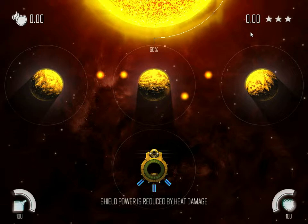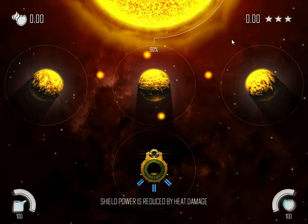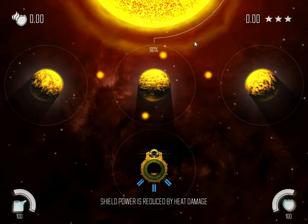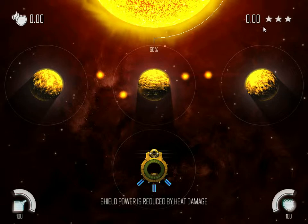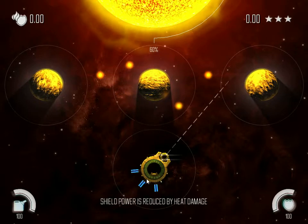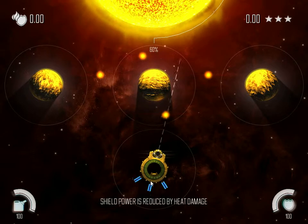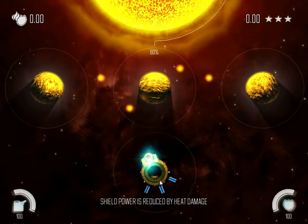You notice at the top right it shows zero, zero, zero and three stars. I think what that means is you're not supposed to use any fuel in order to get three stars. So that's what I'm trying to figure out — I imagine you have to ride the solar flare to move between the orbits, but right now I can't seem to get it.